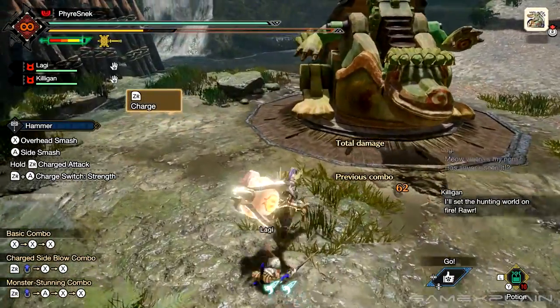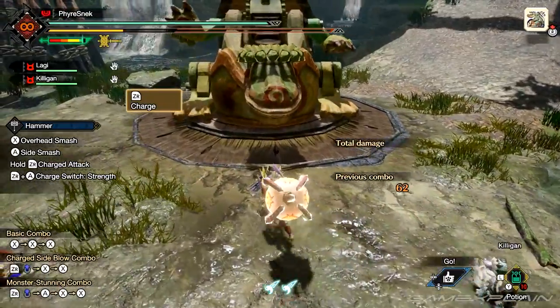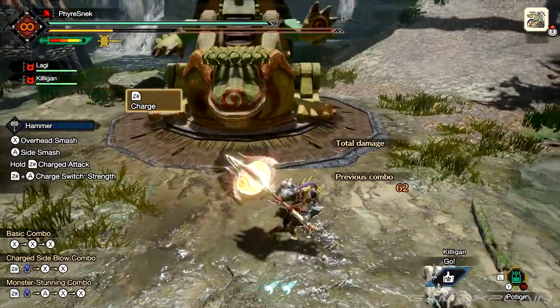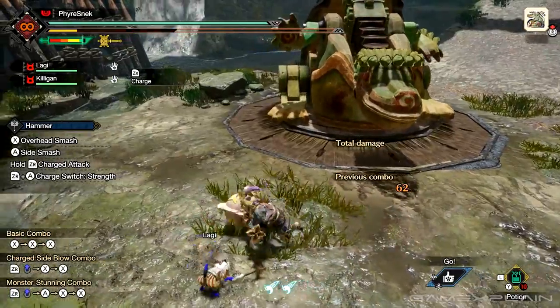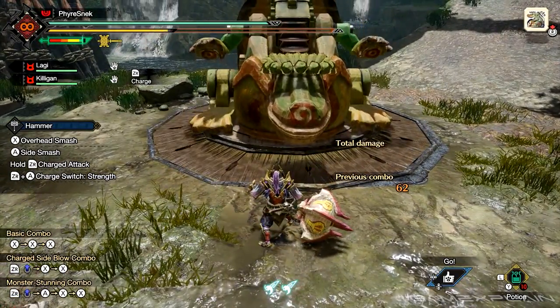It's also important to keep in mind that if you dodge while charging it resets the charge level. This can be really helpful if you want to disengage your charge without using the attack, or if you need to get out of the way — just know that you're back down to level one.